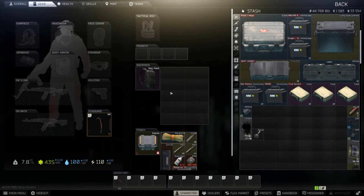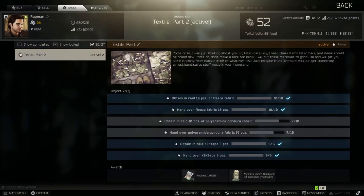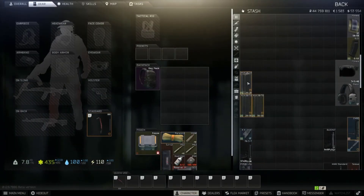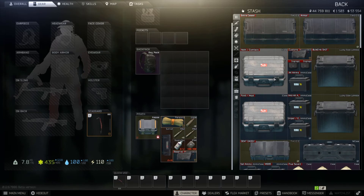What is up YouTube, this is Villain Gaming here. I wanted to show you guys first off what weapon I used to kill Killa and how I got the amazing tracksuit. I know it's kind of early in the wipe, but I kind of juggled my tasks, got Kappa, and killed Killa.